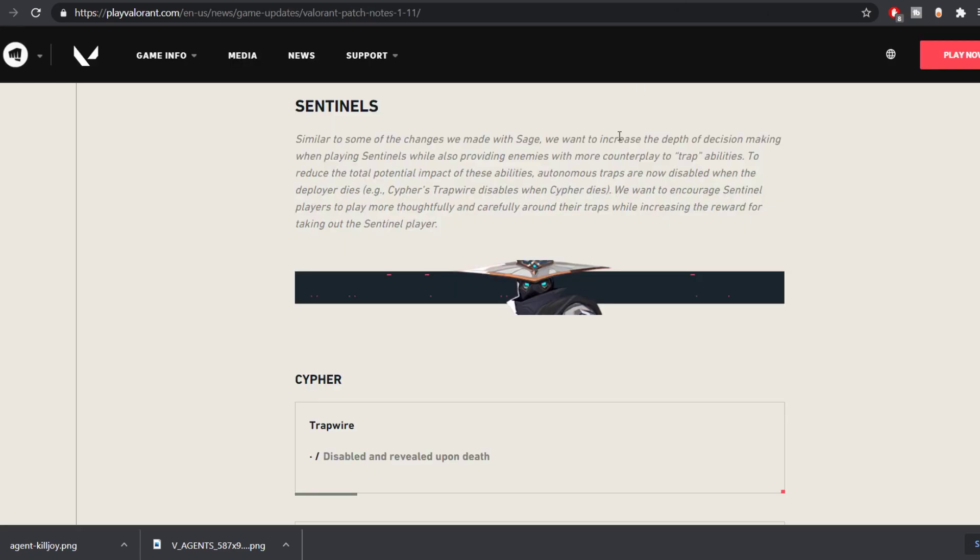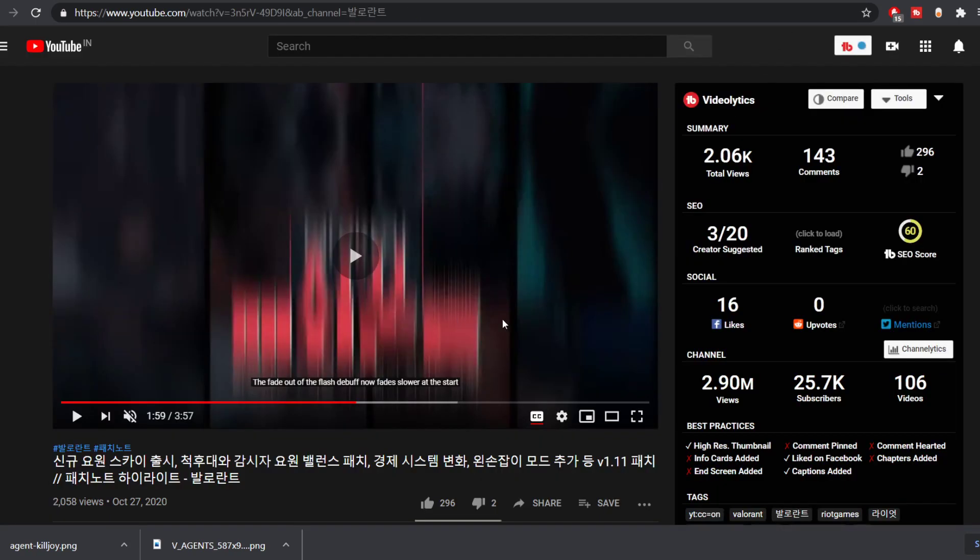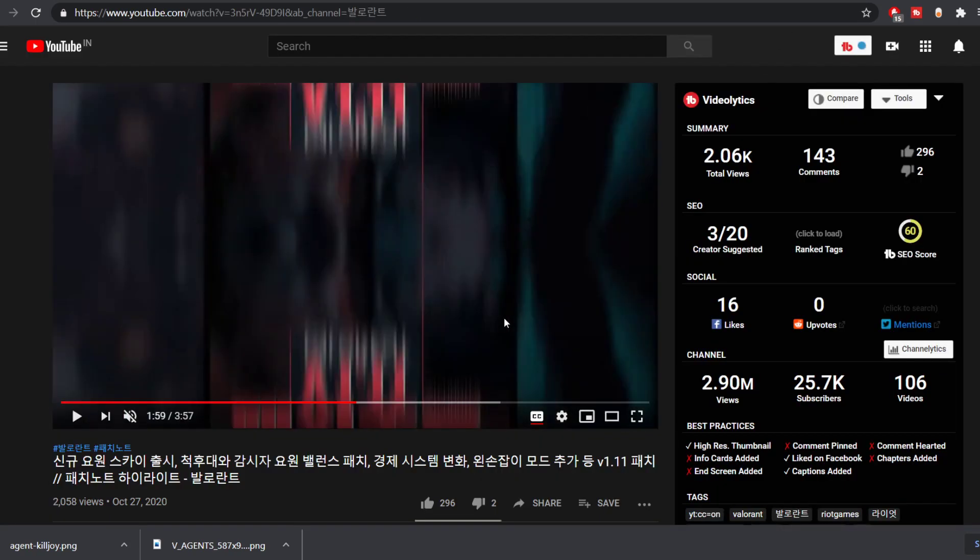Sentinels — it's a huge change. Cypher: if Cypher dies, the trap wires and cameras will be disabled. So if you walk through them, it won't detect, and they will be revealed upon death. This is an extremely huge change because Valorant has been extremely CC-decided and winning as T-side is extremely difficult. If you're Cypher, you cannot go aggressive — you cannot die, because if you die your trap wires go away and you cannot watch flanks.